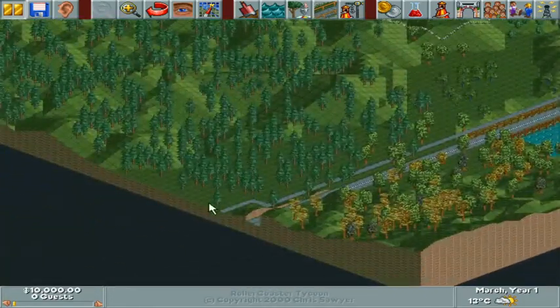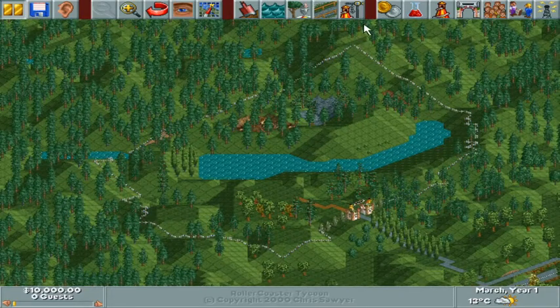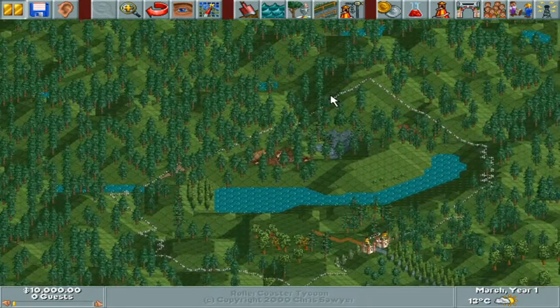This is Mothball Mountain. Guests have quite a walk before they get here. I wouldn't suggest buying land right away — because once you start making good money, you can start buying land. But I would just try to work with what you've got.